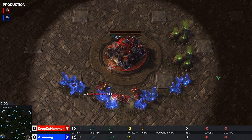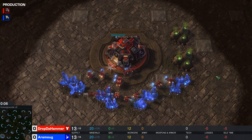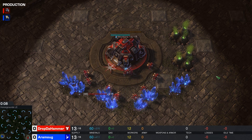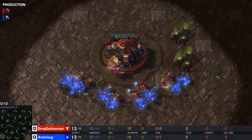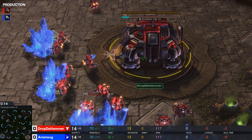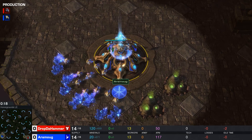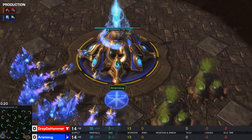It is time for another match, and what I got for you today is a diamond level Protoss vs. Terran played on Honor Grounds LE. Spawning in the southeast corner, playing with the red Terran pieces, we have none other than the player known as Drop the Hammer. And this opponent, spawning in the bottom left, playing in blue with Protoss, he goes by the nickname of Aramog.